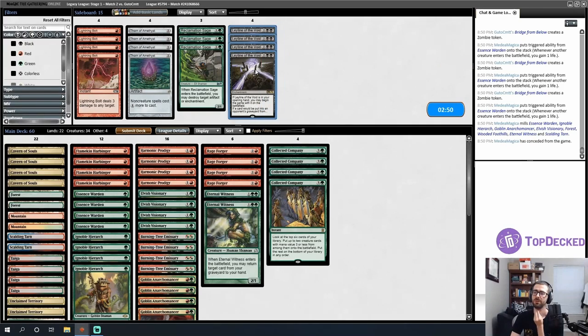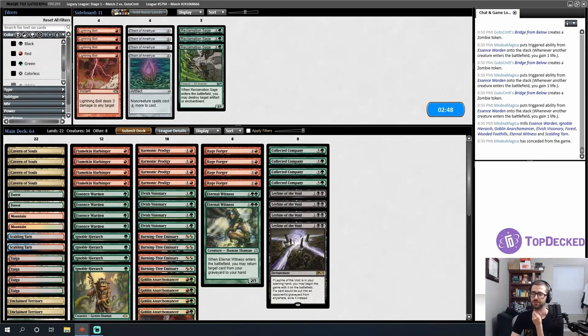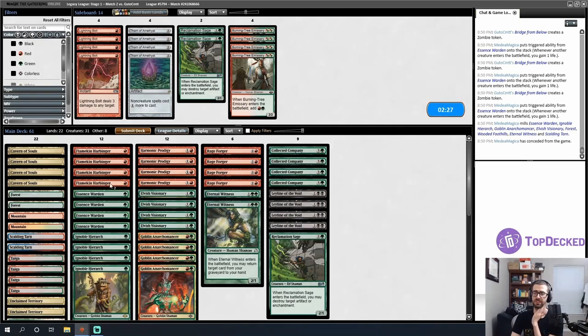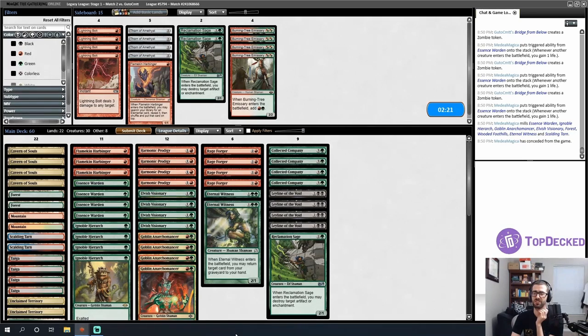We really wanted to win game one but so it goes. Burning Tree Emissary is probably the most cuttable card, so that's subbed for the Leylines. Now it's a question of do I want a Reclamation Sage — probably one, just to have access to that effect if a game goes very long — but I don't want more than one since it's very specifically for one card.